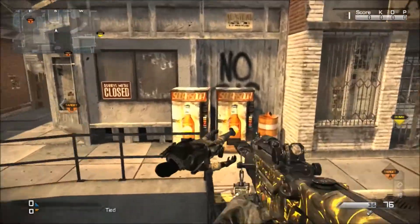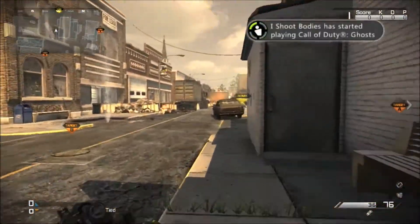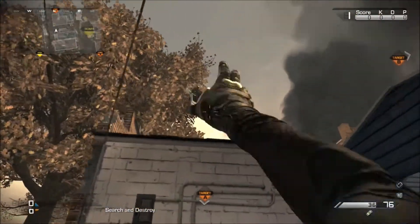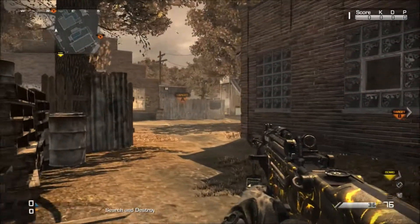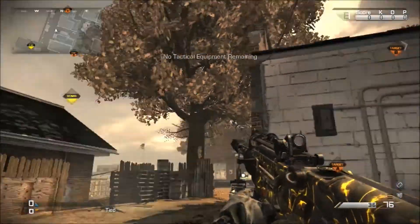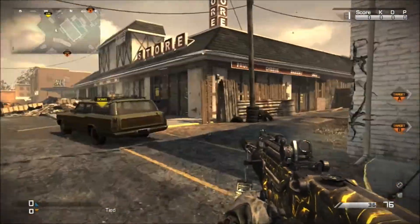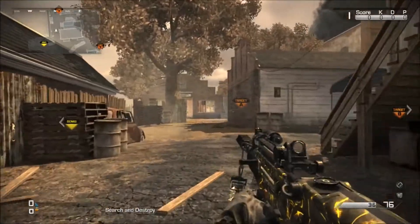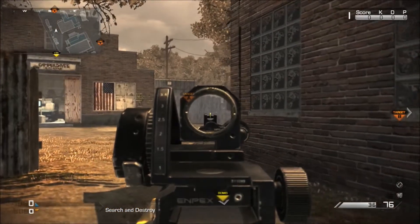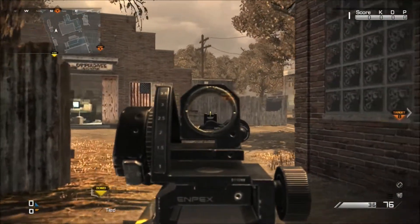The last kind of decoy is the fake play decoy. Let's say we're going to go to the A bomb site. Every time we've ever gone to the A bomb site, we've thrown a smoke over this building and smoked out the back side. This round, you're going to have one teammate come over here, throw a smoke, and then run away while the rest of our team goes B. This makes our opponent think we're going A because that's something we always do when we have smokes. Whenever we smoke A, we go A — but this time we go B, they fall for the decoy, they go A, and we plant the bomb at B.